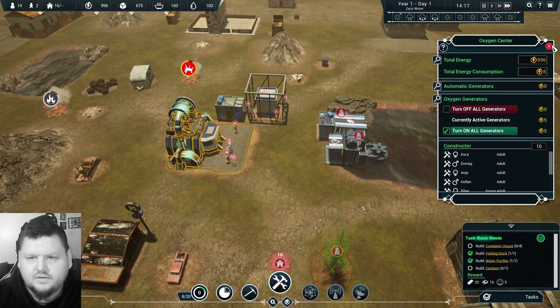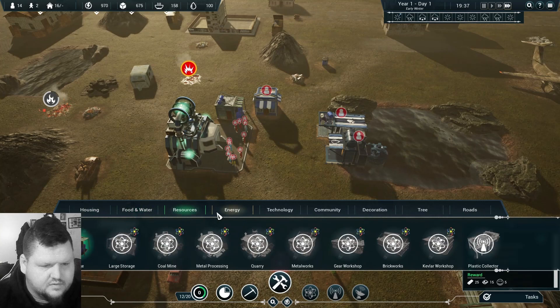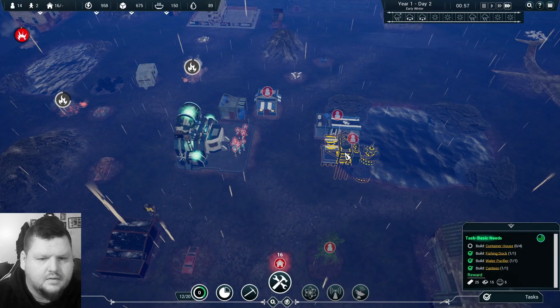We should turn on all generators. We need to build a coal mine. Let's see — resources, housing, resources... Coal mine is under energy, but it's not yet unlocked. Okay.